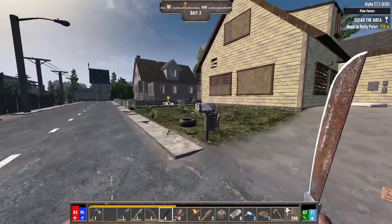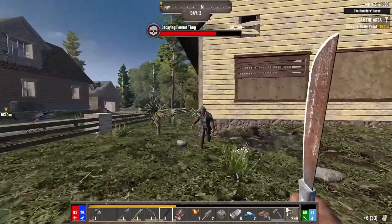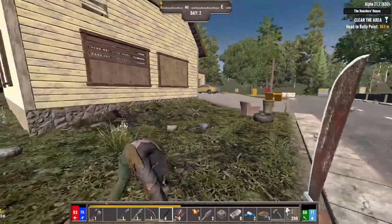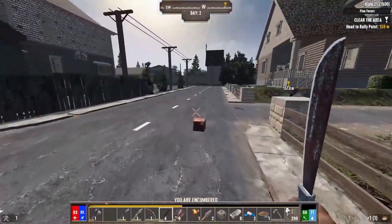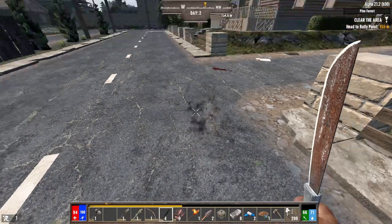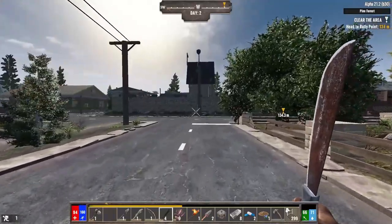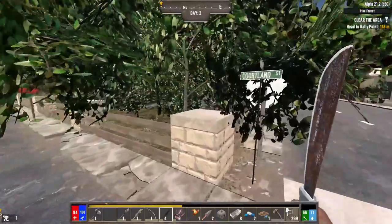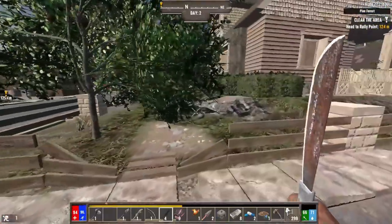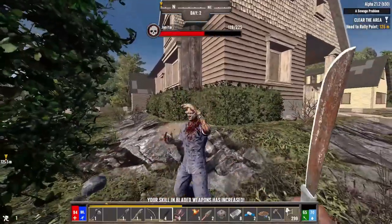Let's grab this yucca on someone's lawn. One of the great things about bladed weapons in this is of course bleeding damage. Hitting something once with a machete is okay, but there's a very high chance — and the higher your skill level the higher that chance — that you will cause a bleed proc on them, so they'll start taking damage over time.